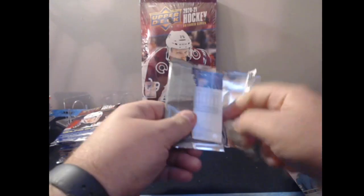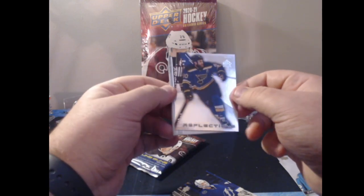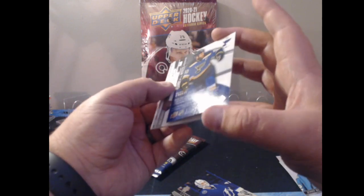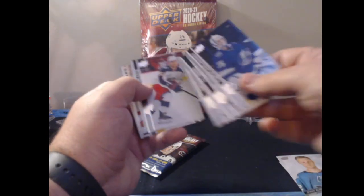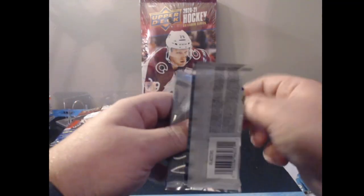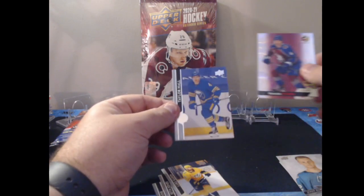Down to the final nine packs — the fifth and final blaster. We have a Reflections card of Ryan O'Reilly — the first time I've pulled this insert from Extended Series despite opening quite a bit of it. It's not numbered but it's a cool and uncommon insert. That's a nice pull.